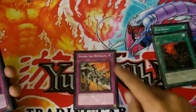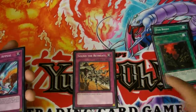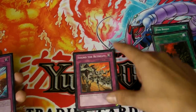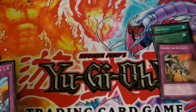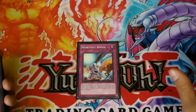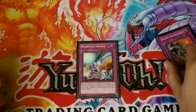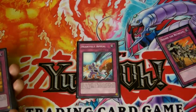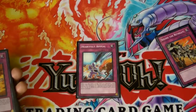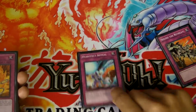And then we've got Sound of the Retreat — it helped out when someone got out air traffic control against me. If someone pulled something that was going to wreck my field, I was able to return my monsters. And then Heartfelt Appeal — when you take damage from a direct attack, like if they attack with Watt Cobra, you can sack their monsters later on. I only ran like two monsters I could sack, but it still was really good.